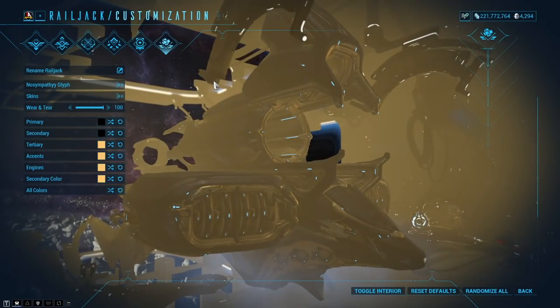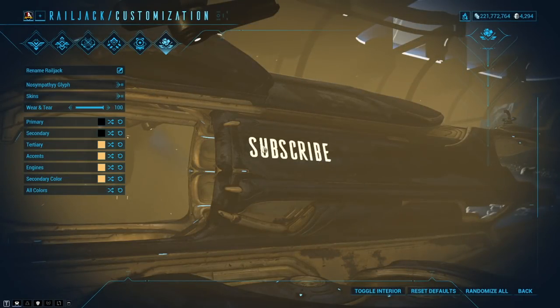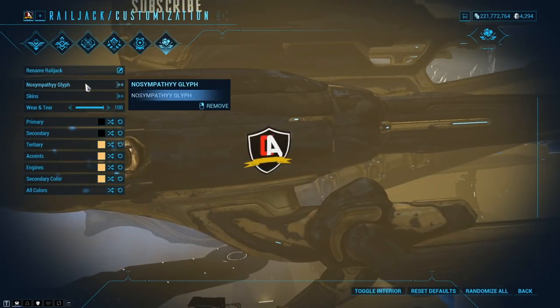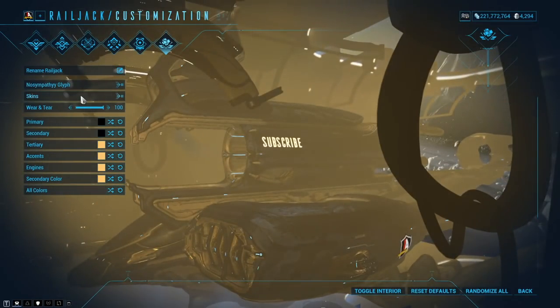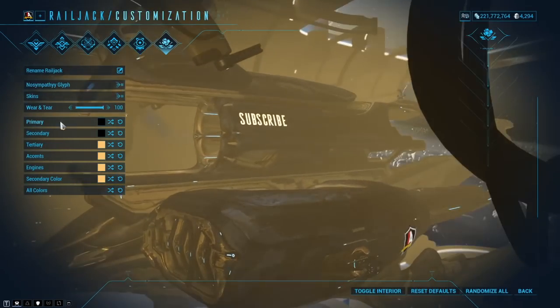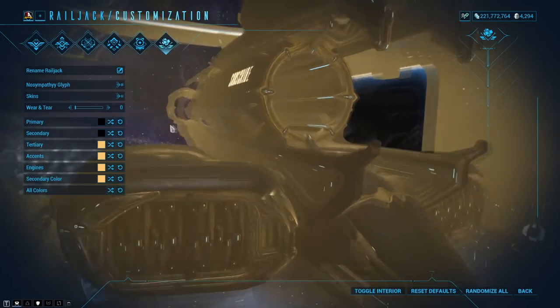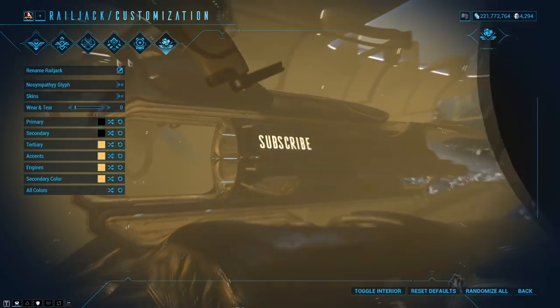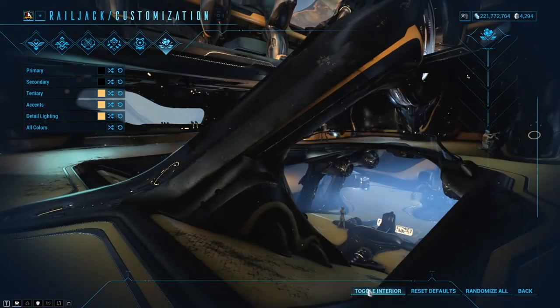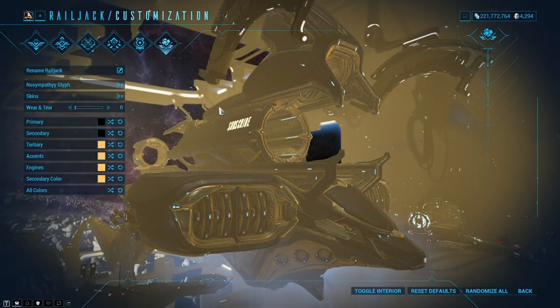And finally we have customization — essentially for renaming your Railjack, putting a glyph on it, and applying skins. You can pick up the no sympathy glyph from the creator's Twitch team. There are skins for the Railjack, wear and tear options to make it look more battle-worn, colors for the exterior, and you can also toggle interior view to change the colors inside as well.